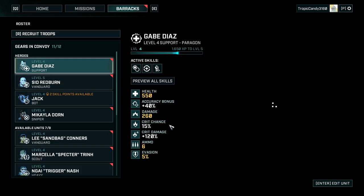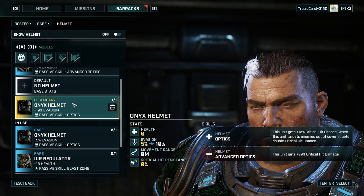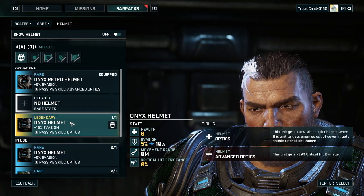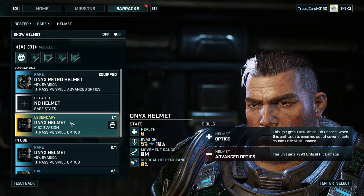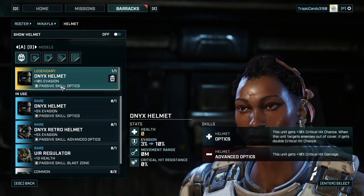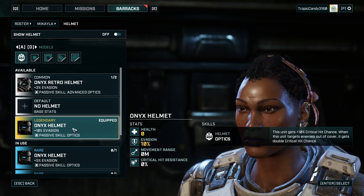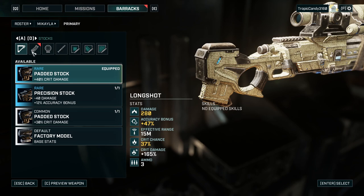Plenty of tools to play with. Let's see what our team has gotten. We have this new helm — 10% critical strike chance, and when this unit targets an enemy out of cover it gets double crit chance. A sniper is almost the obvious choice for that. Double critical hit chance — that is nasty.